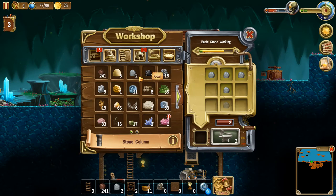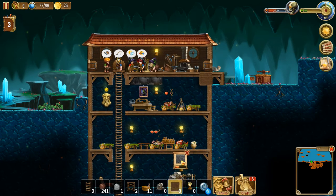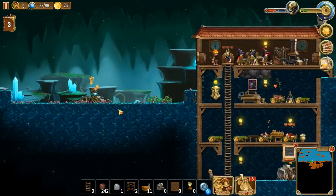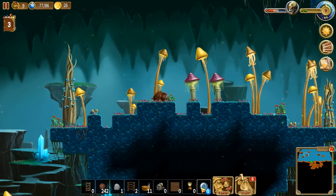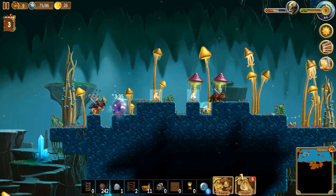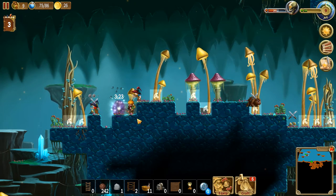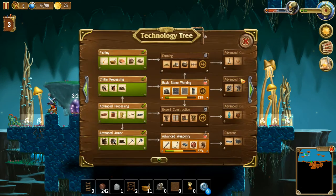Stone column. There we go. Really, we don't have anything for you to do - actually I think we do. There is a huge forest of things up here for you guys to go cut down, and that is what you're going to do. Get up here and cut it all down. Yep, for now that's good enough.